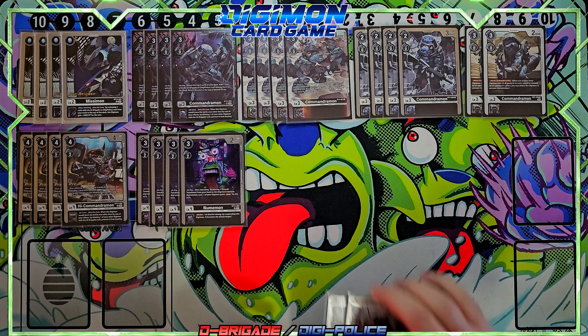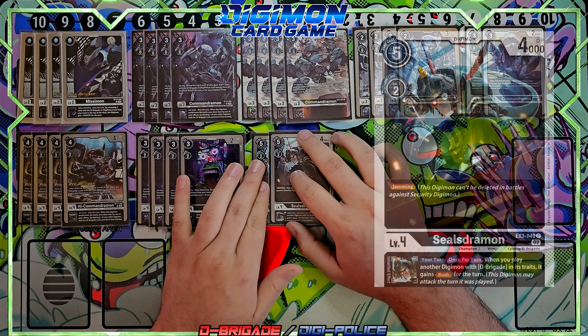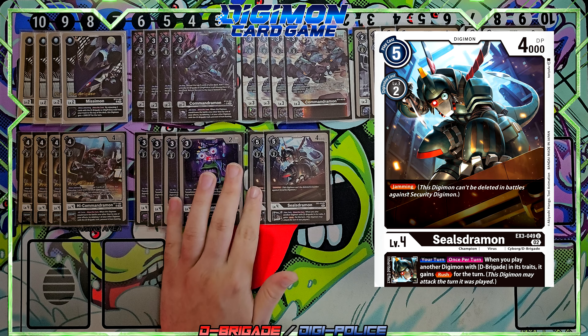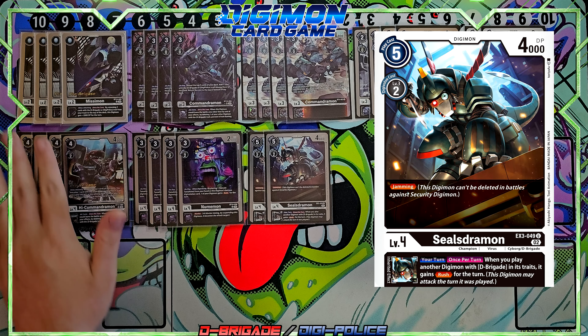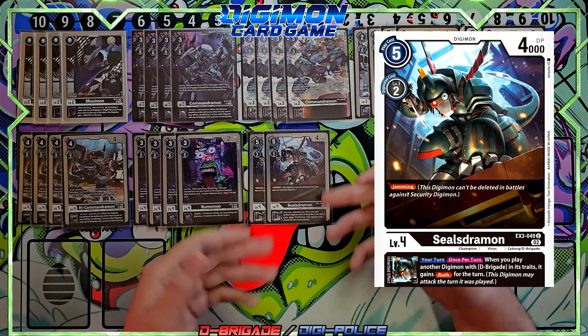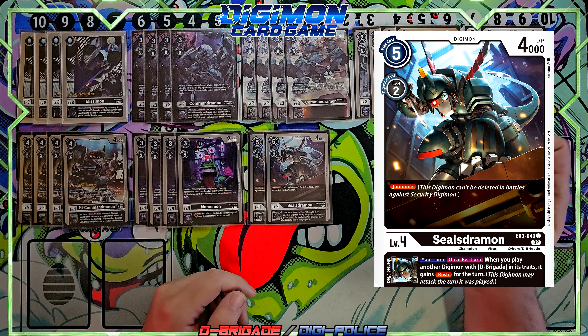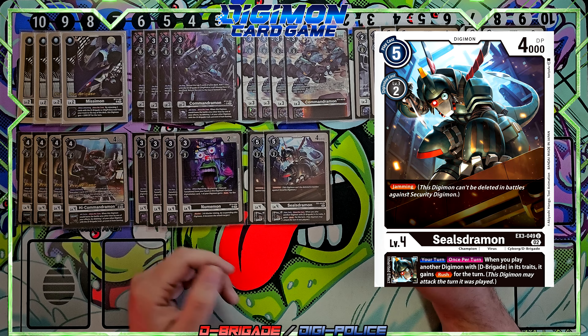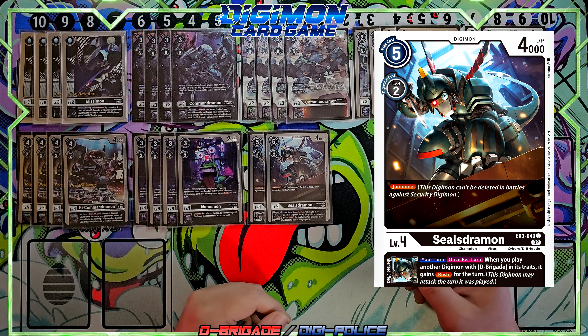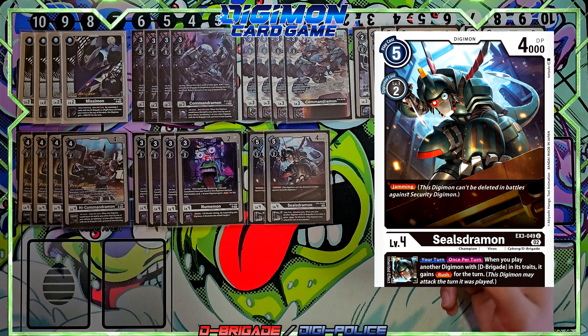To finish off our level fours, I'm running two Sealsdermons. I only run two because you really want to see the level threes more than the level fours when playing stuff out, unless you have a lot of Tamers or need more bodies. The reason I keep this one is its great inheritable — it's also jamming, so you Digivolve for two and just start swinging at security. The inheritable is: once per turn, when you play another Digimon with D-Brigade in its traits, it gains rush. Great for getting early security checks.